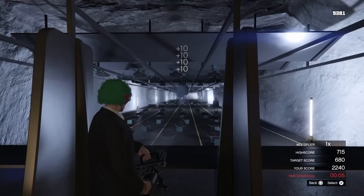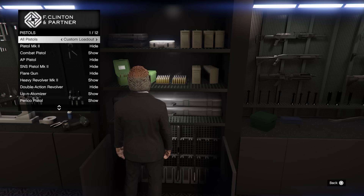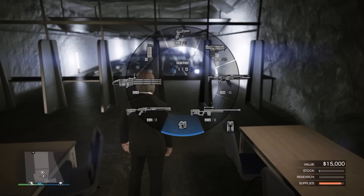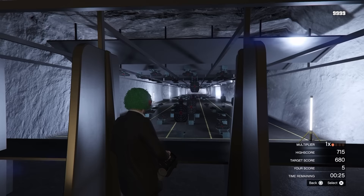Now I'll show you how to get the minigun in your bunker shootout missions. Go to one of your gun lockers in one of your properties and make a weapon loadout where you're hiding all your weapons except for the Widowmaker, the minigun, and tear gas. Then go to your bunker shooting range and disable the custom weapon loadout in your interaction menu. Go start one of the shootout challenges, shoot one target, and then go back into your interaction menu and equip the loadout. Then you're going to have the minigun. If you want to do it again, just make sure you disable the loadout before you go in and start up another challenge.